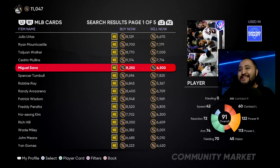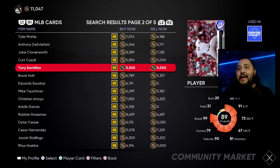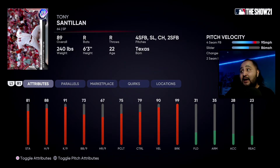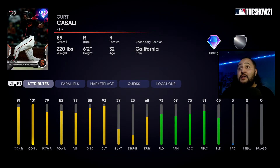For the second choice, it's between Kurt Casali and Tony Santillan. Tony Santillan has a four-seam, slider, changeup, and two-seam. He throws pretty hard with 90 velo and 99 break. He has 79 control, 88 hits per nine, 91 strikeouts per nine, and 81 stamina — pretty nice. I love that he has 99 break and 90 velo.